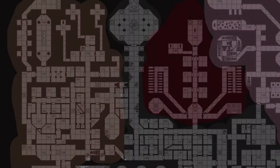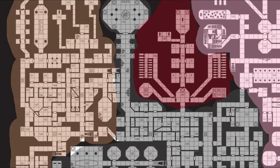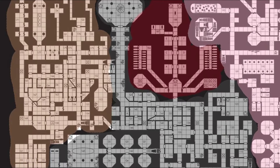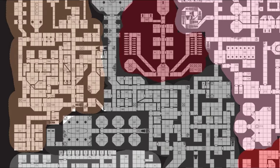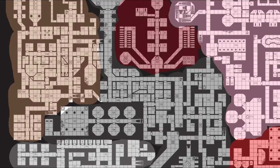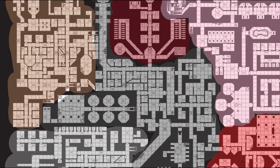Another approach is to divide the dungeon into thematic zones or regions, each representing a different aspect of the dungeon's history, ecology or purpose. For example, you may have a section dedicated to ancient ruins overrun by nature, while another section houses the lair of a powerful necromancer. This approach allows for greater variety in environment and encounters, keeping players engaged and intrigued as they explore, and clearly establishes which rooms would be fought over or become peace zones between faction agents.